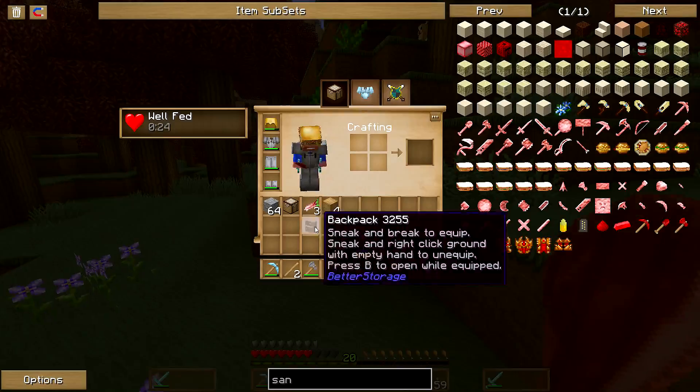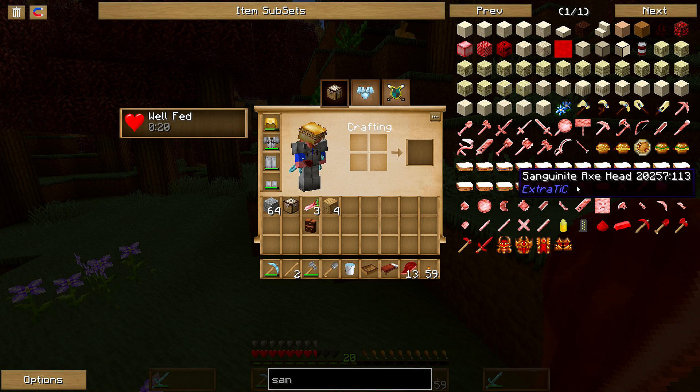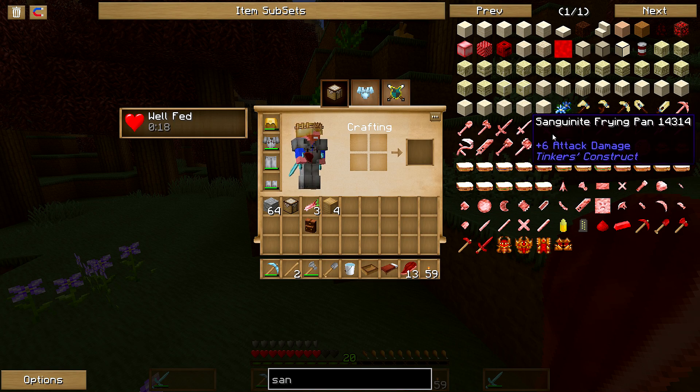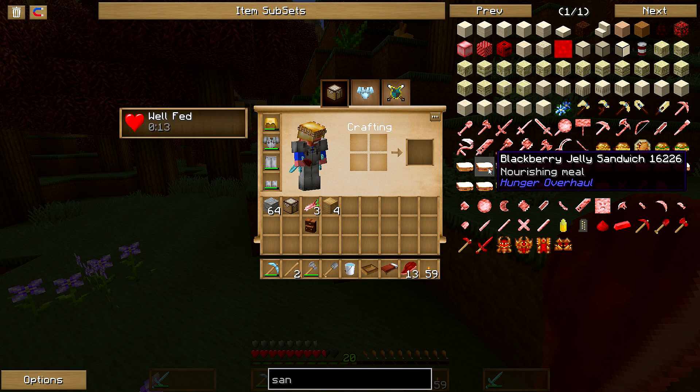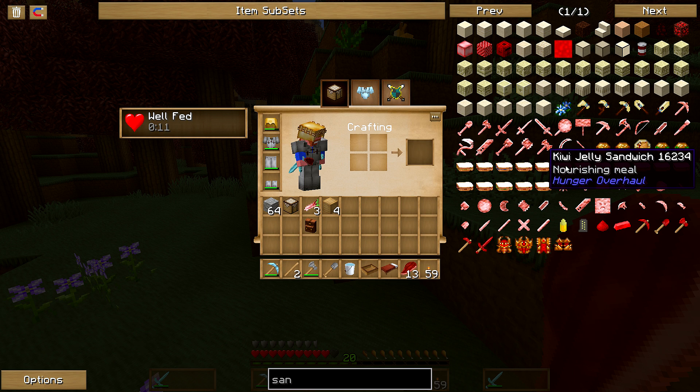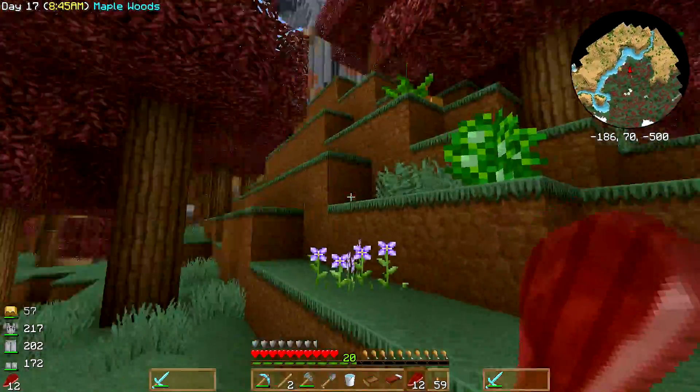Rhubarb. Is there a rhubarb sandwich? Apple jelly. Watermelon. Strawberry. Starfruit. Raspberry. Pomegranate. Apple. Blackberry. Cranberry. Kiwi. Lemon. Lime. Mango. Orange. Papaya. Peach. No rhubarb! Why no rhubarb?